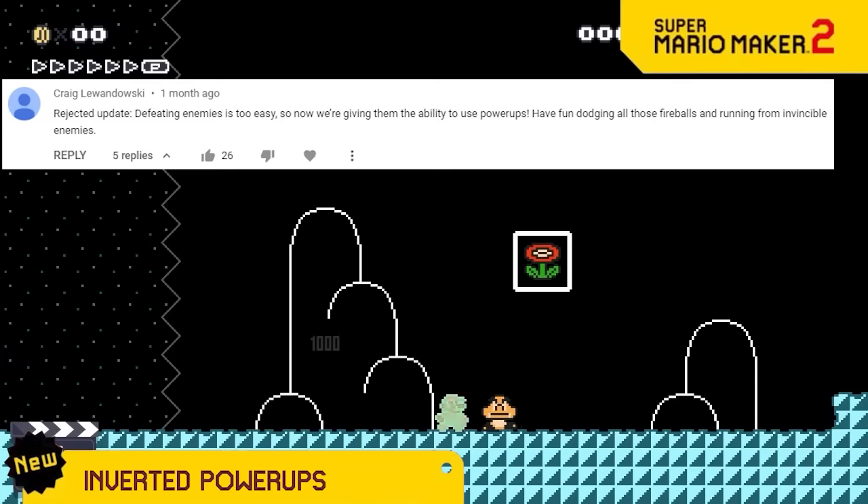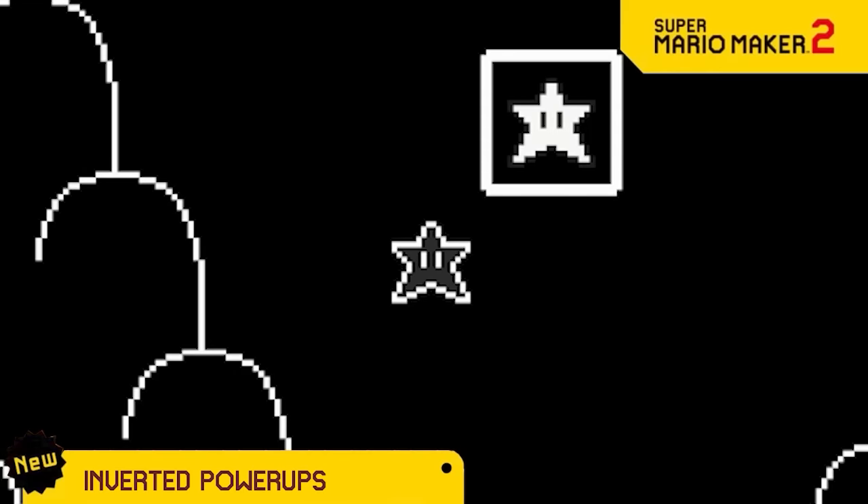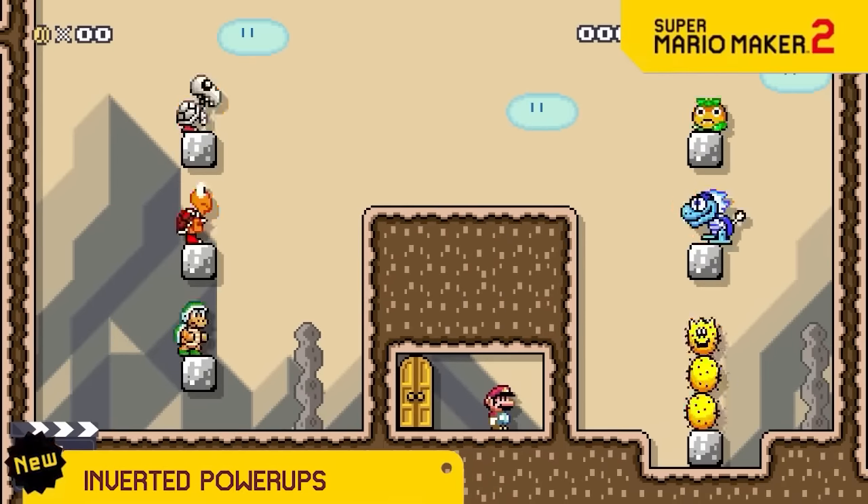Sometimes it's too easy when Mario can get a power up to kill the enemies. So now we have an inverted power up. When Mario gets this, all enemies on screen will get that power up and immediately chase and attack him.